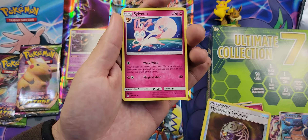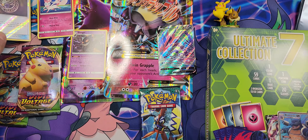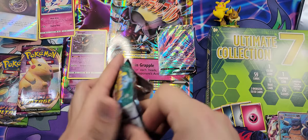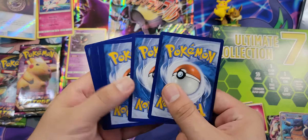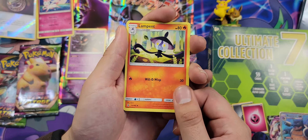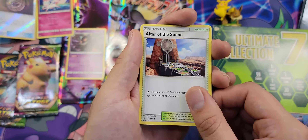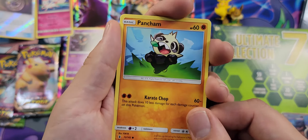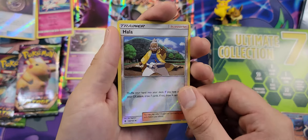We could always use sleeves to sleeve up those nice cards. But let's actually go ahead and open up this guy right here before we open up the next Ultimate Collection box. Guardians Rising is the first pack, followed by — obviously we know what the little binders look like, all 36 cards in there — but the other one is Forbidden Light. Let's see what we get. Start off with Forbidden Light, green code card.